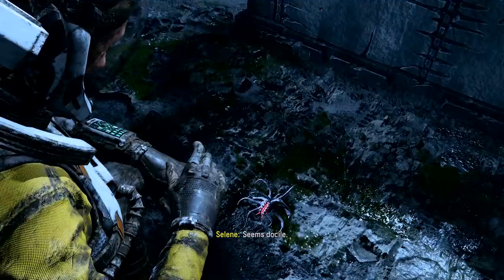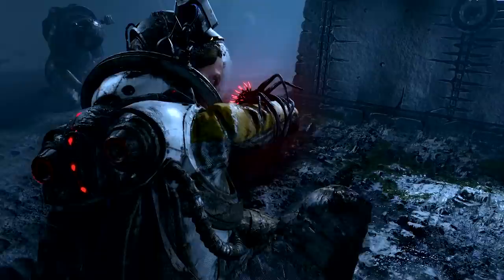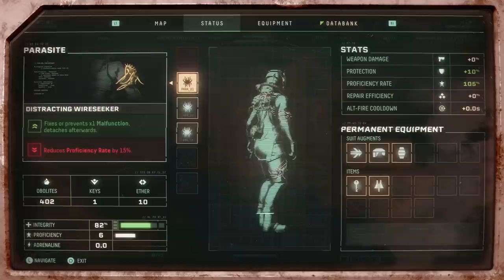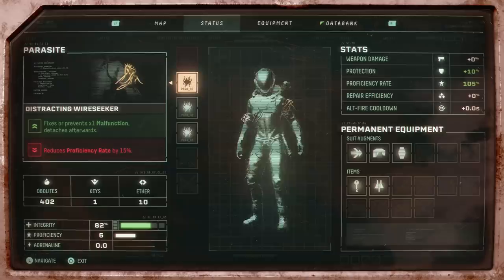Speaking of equipment, number seven: let's talk about Parasites. These are strange, wriggly lifeforms that attach themselves to Selene and offer a wide range of buffs, but also come with a debuff. Whether or not you pick these up is therefore a tactical decision — do you want the buff badly enough to put up with the debuff? My red line tends to be slower cooldown on my dash — no thank you. Or perhaps you have another item which can counteract the debuff. The trick is the more you know, the better the decisions you can make and the better a one-off build you can pull together for your run. Parasites can be removed and also last for just one cycle.